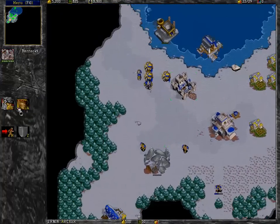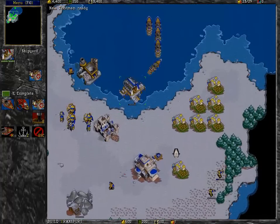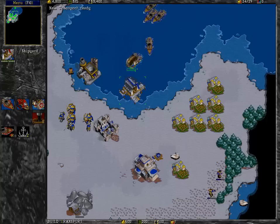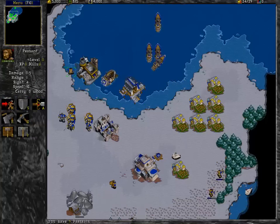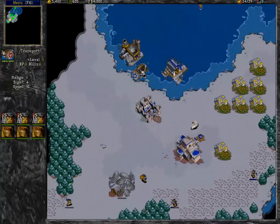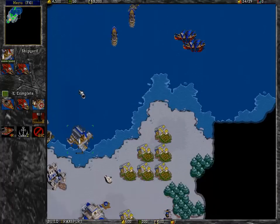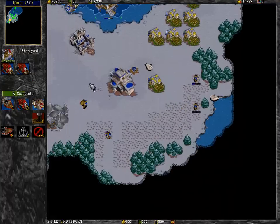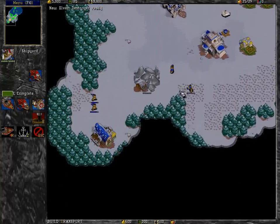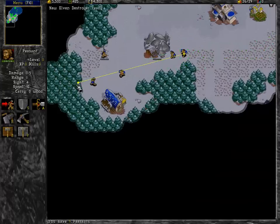Start lumbering over here. Get some more footmen. Build our first transporter — milestone! Captain on the bridge! Lumber more wood, put these in again, and just get ready to pump out a lot of ships. The AI in this version really builds a lot of ships — it's not kind to you. They're getting pretty far away, so I'll put them over here to chop down the forest.